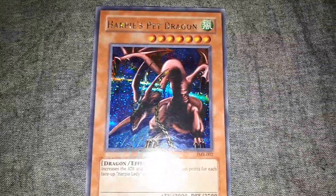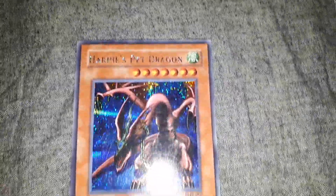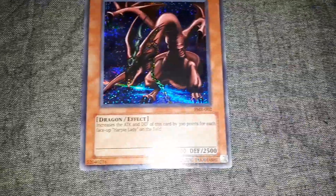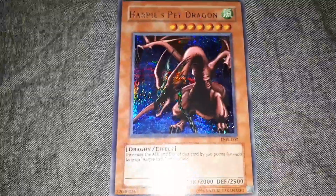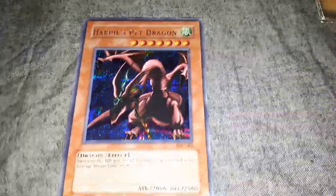Harpy's Pet Dragon has 2,000 attack points and 2,500 defense points, and gets 300 points of attack plus defense for every face-up Harpy Lady on the field. So obviously, if you're running a Harpy's deck, this card is definitely a no-brainer.